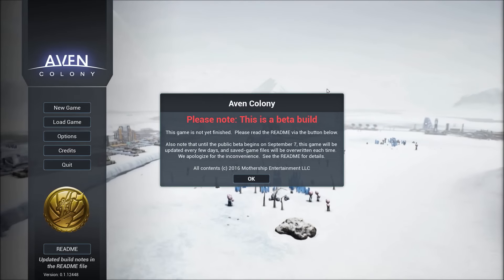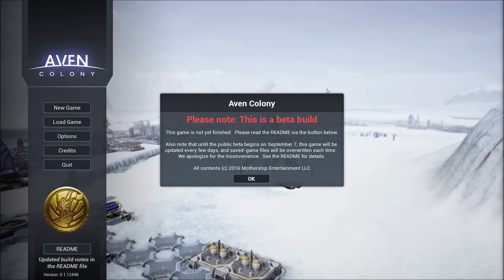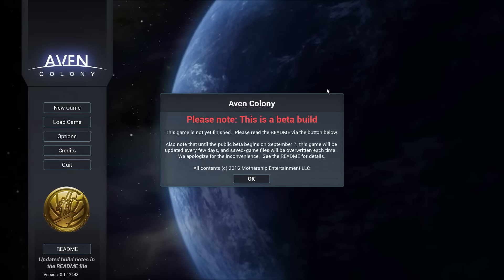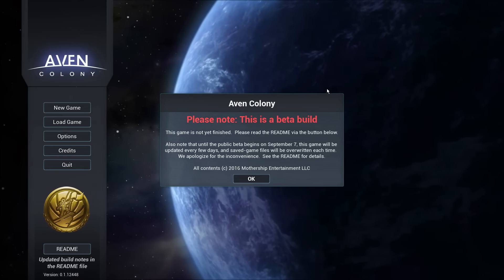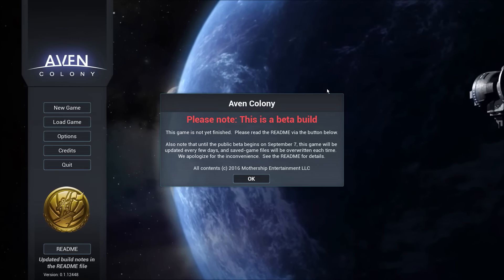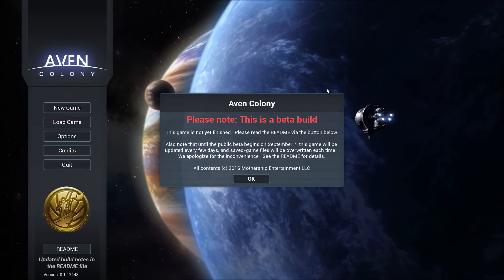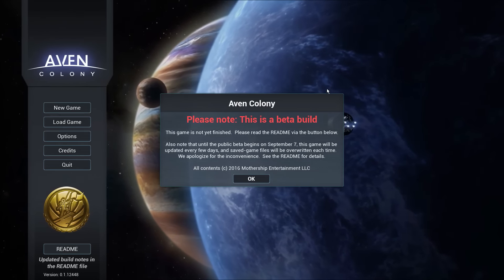This alien creep slowly makes its way over to your colony, and it could actually overtake buildings and the entire colony altogether if you're not on top of scrubbing it off. I haven't seen it firsthand just yet, but I can really imagine how cool the colony would look in a very creepy way if the entire colony is covered in this alien creep.